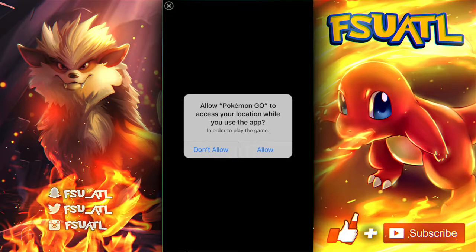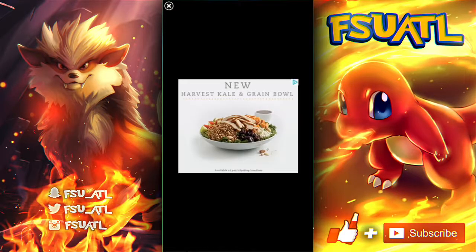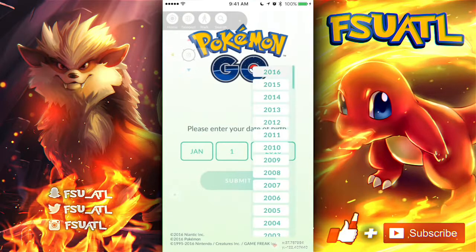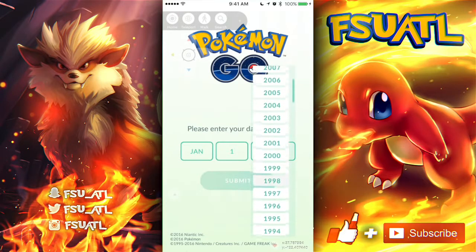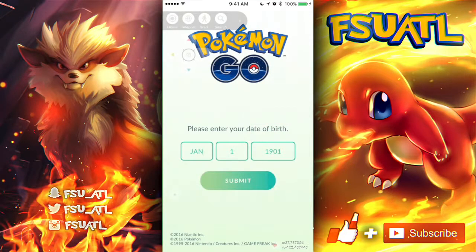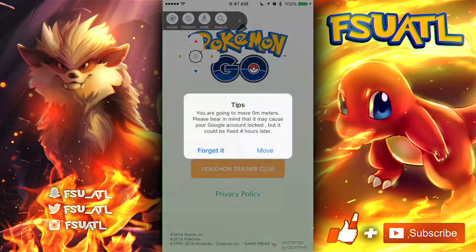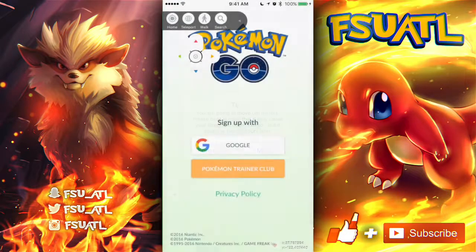You do want to allow location, because if you don't the hack's not going to work. Once you do that, make sure your birthday is set — I would put 1901 just to play it safe in case they have an age rating. Hit submit and then you're going to sign in with your Google or your Pokemon Trainer account. As you can see right there, the hack is already loaded up and it has all the features we had earlier. That's basically it — it's as simple as that. That's how you get this hack.